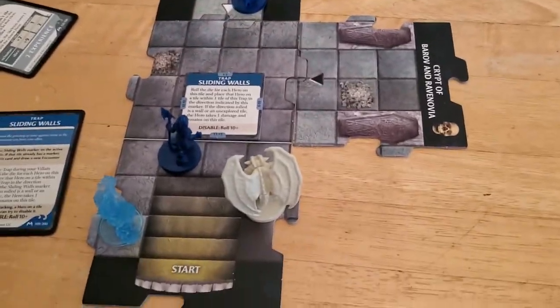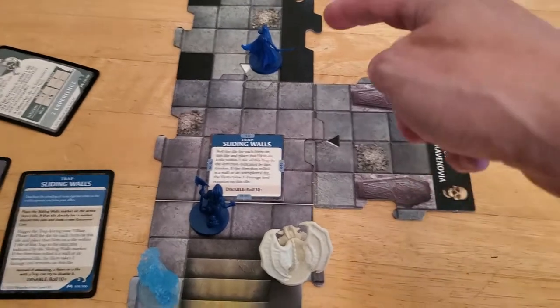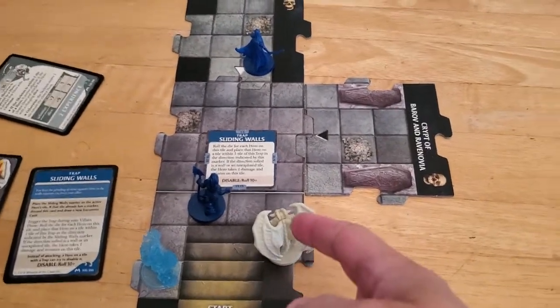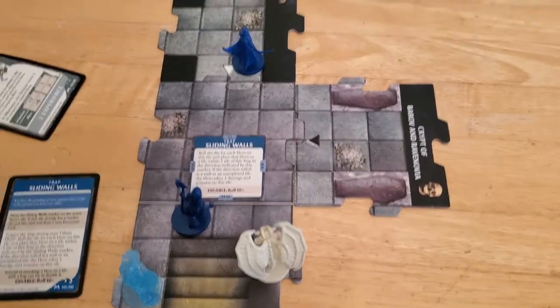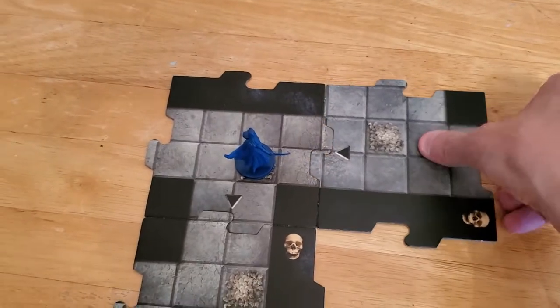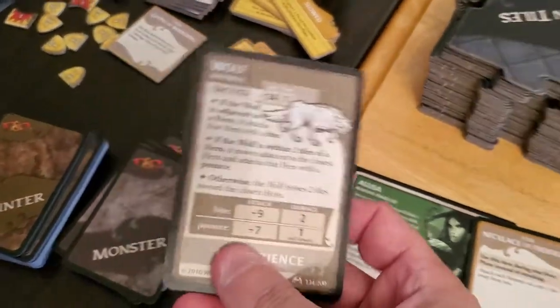So Alyssa is going to go next. Things have gone a little different than I planned because I don't want to have her come all the way back down here. Now we can just plan on outrunning the gargoyle — we probably don't have to mess with it for the rest of the game. So let's just have Alyssa press on. She's going to use her movement to move up to this tile, then use her scout to explore, place down that tile, and she's going to get a monster — it's going to be a wolf.